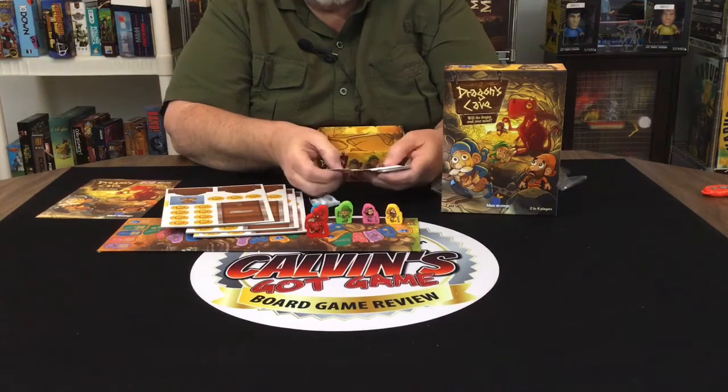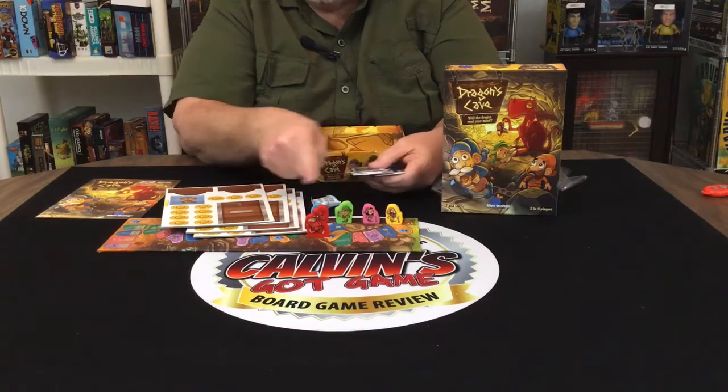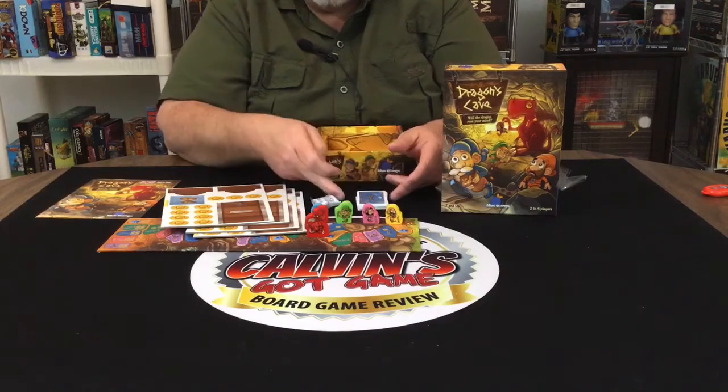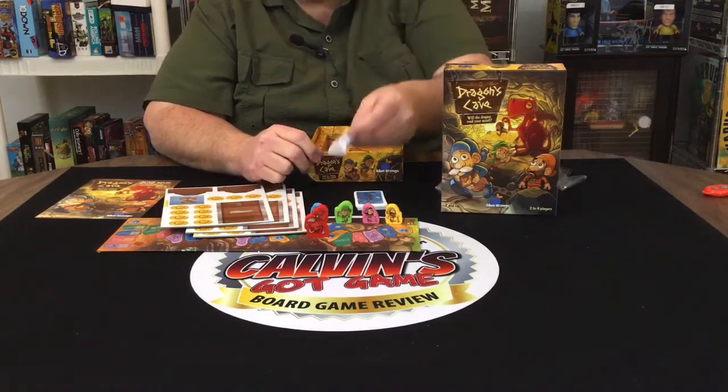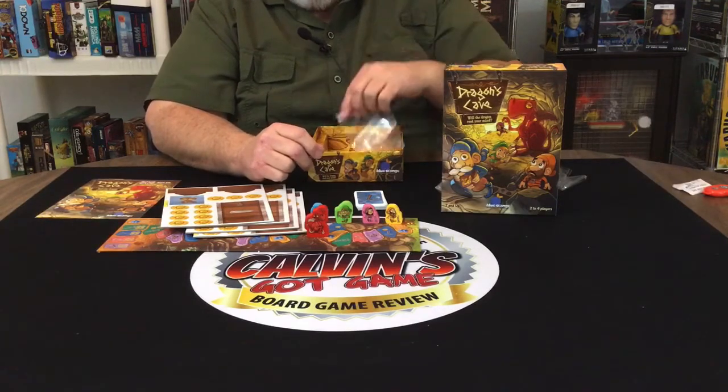And then we have player cards in the colors that are there. I'm not sure what they mean — there's a pickaxe, purple. I guess they're movement cards. Not real sure, haven't played the game, but that's what I'm assuming.